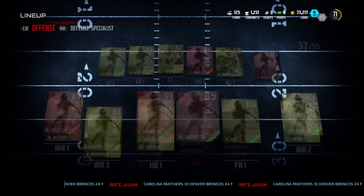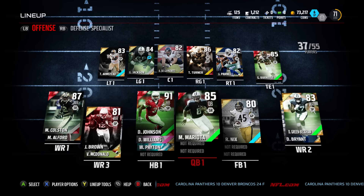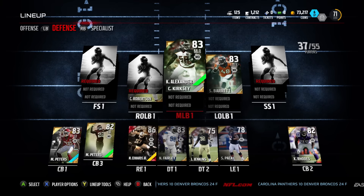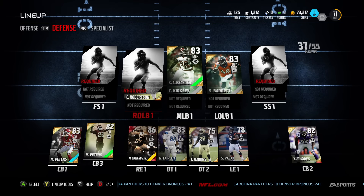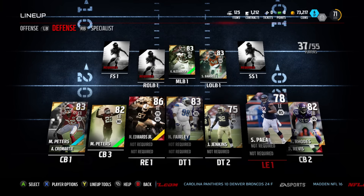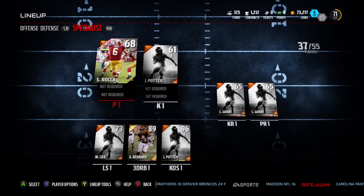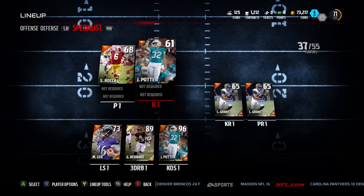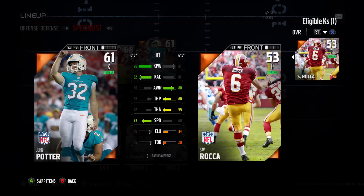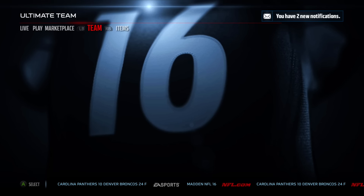Maybe we'll get rid of Colston, maybe we'll look at our line a little bit. Halfback we're set. We can change Mariota out if we want to. We need a new right outside linebacker, new safeties. Edwards is doing okay. Maybe a new cornerback. We got a horrible kicker — what is kick power, 96? I guess that's not too horrible. All right, let's go check out the auction block.